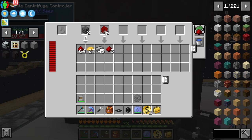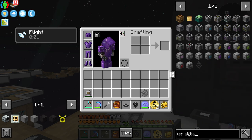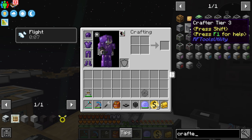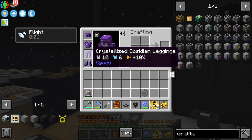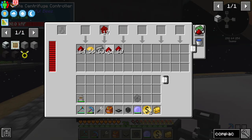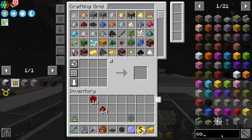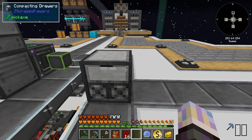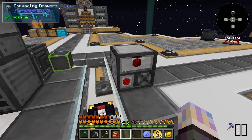We'll need to pipe everything over here using ender chests. I'm looking at what we can use to automatically compress the combs. The RF Tools crafters can handle eight different recipes each, so for every eight kinds of combs we'd need one crafter - that's not too bad. We can make these pretty easily. Also checking compacting drawers - they do work on the combs, but that'd be really bulky. I think I'll go with the crafters.